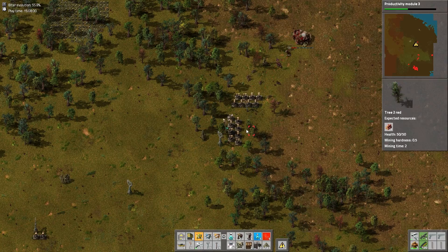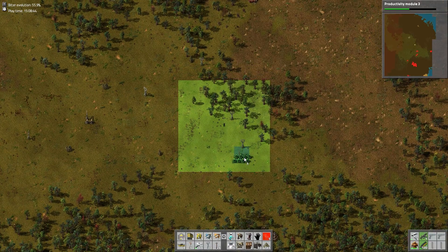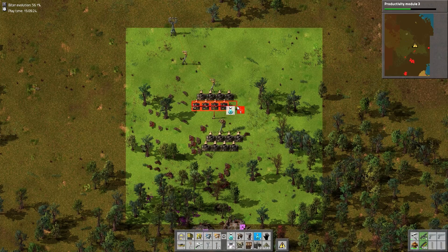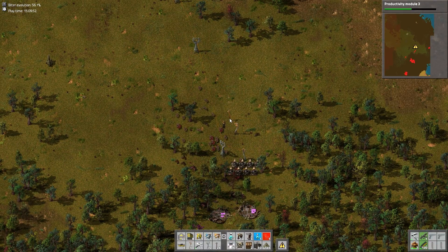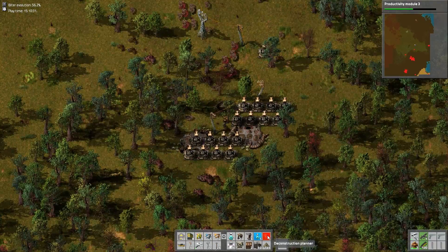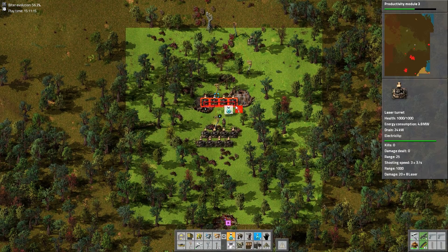Look at that tiny base — it's almost not worth taking it out. But you have to do it, it's an enemy base. You should always take enemy bases out. Overall, though, I think the lower footprint has really helped me. I'm not getting a lot of base attacks, so I've been pretty fortunate. I can see a good reason to use solar as a main power source, because during the day it keeps the pollution down.